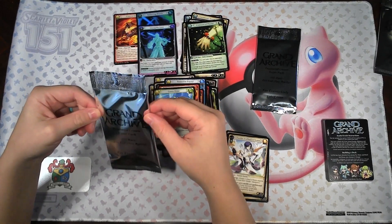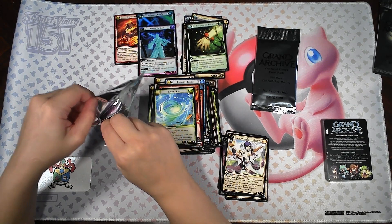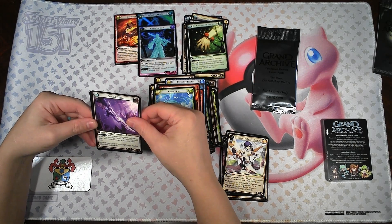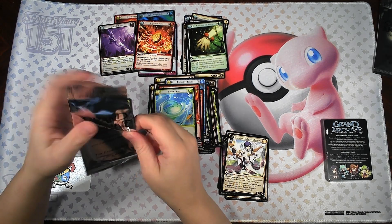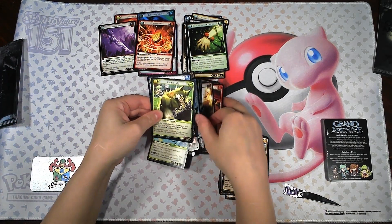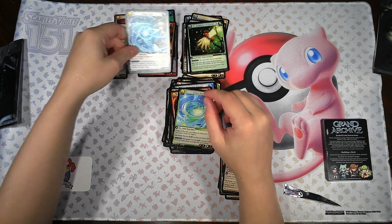And then we move on to our two Silver Event Packs. We've got a Curved Dagger and an Explosive Ruin. And the last one — we've got a Cry for Help and an Erratic Bolt. Some cool stuff out of these Silver Packs.